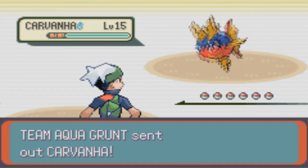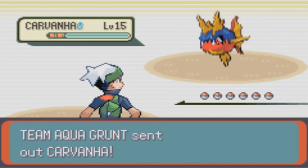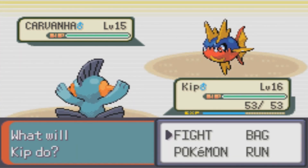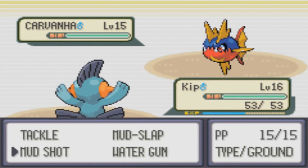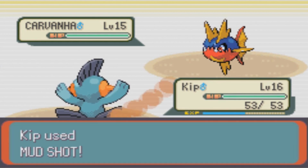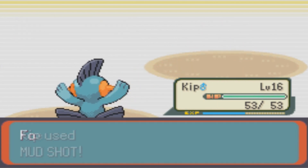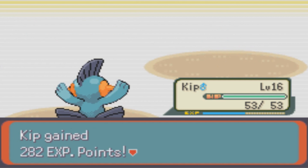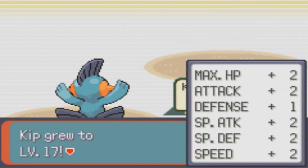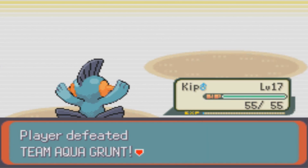They're going to send out Carvanha. Carvanha is an interesting Pokemon — I believe it's a Water and Dark type if I'm not mistaken, or at least its evolved form definitely becomes that. So we're going to use Kip for this. I think it's one of the first times we're really using Kip, but he's finally going to be getting some levels and experience here.